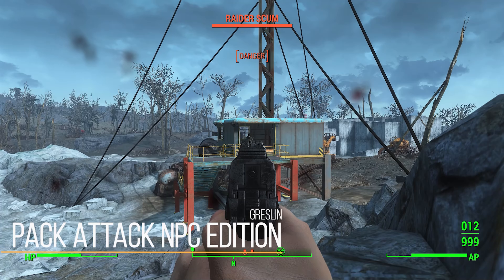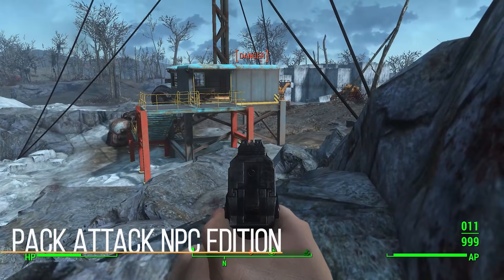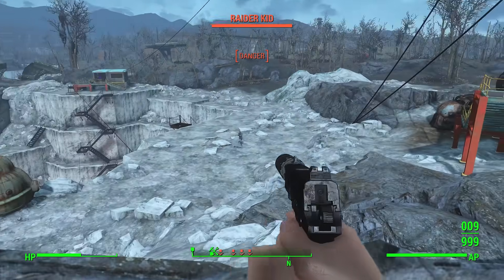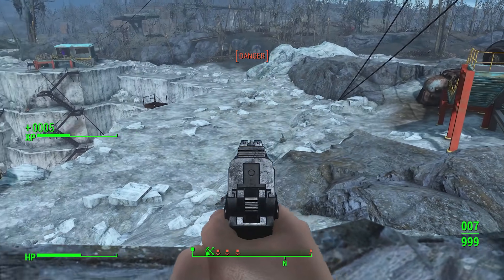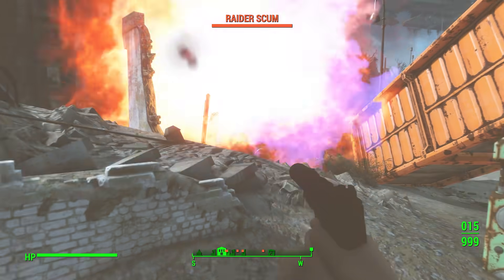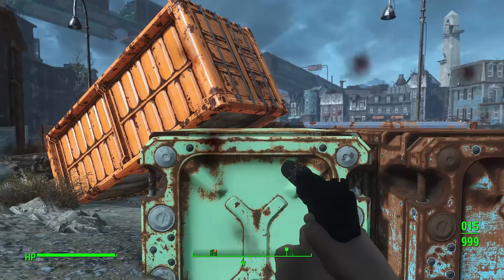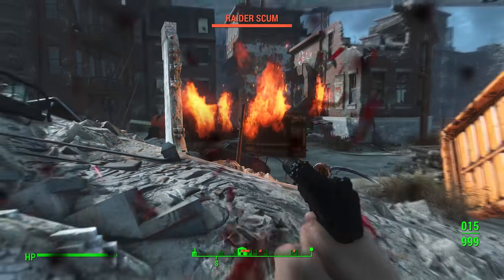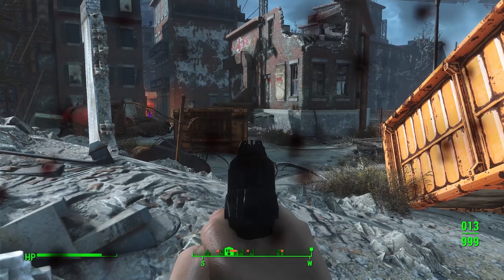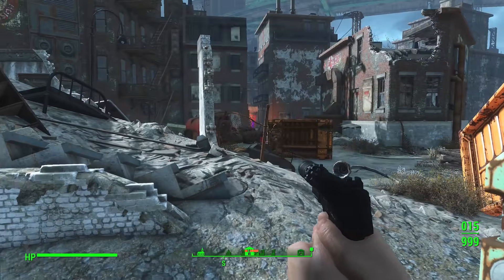This really isn't a new mod — it originally came out back in 2018, that being the NPC edition, but the original Pack Attack came out even a bit before that. At its core, what Pack Attack NPC Edition will do is make enemies in Fallout 4 smarter. The vast majority of the time in Fallout 4, when you encounter a group of enemies, either they'll run away because they're passive, or more likely they'll all run at you one at a time, get as close as possible to deal damage, then shoot from a slight distance. Pack Attack NPC is going to really change that in a variety of different ways.